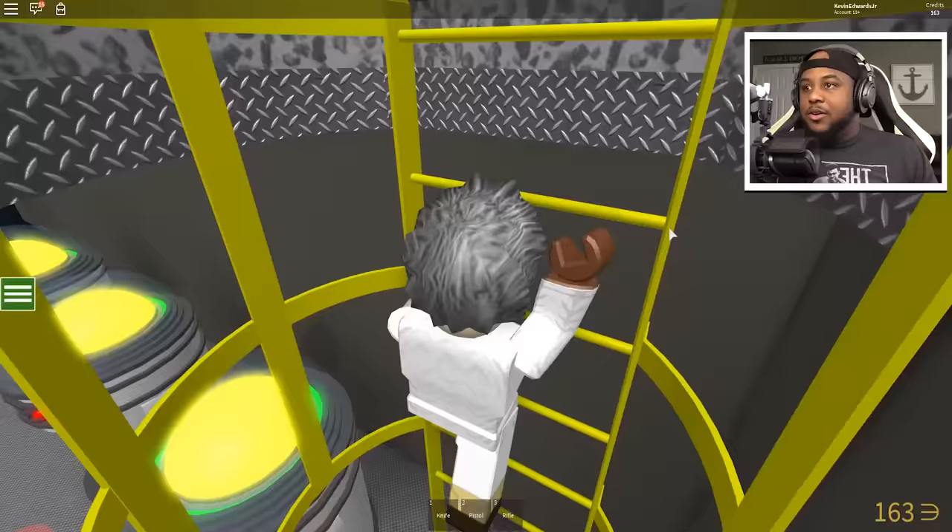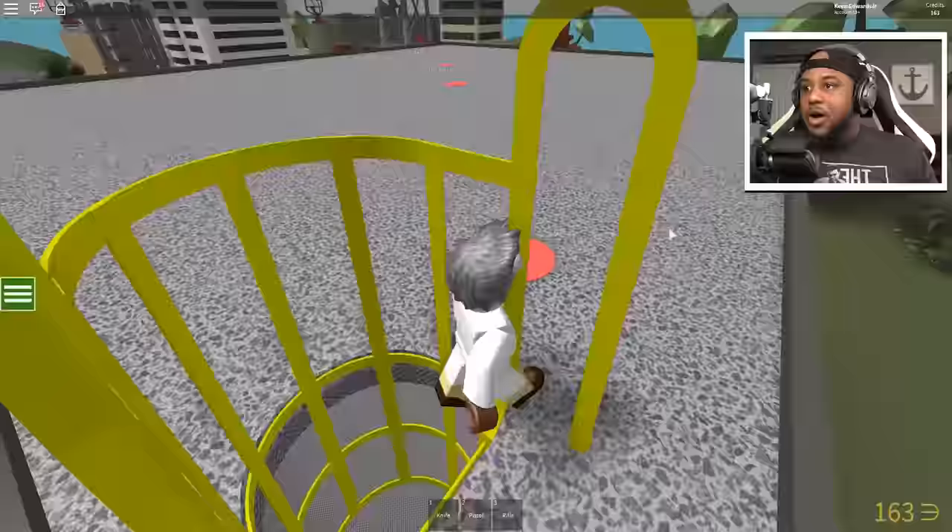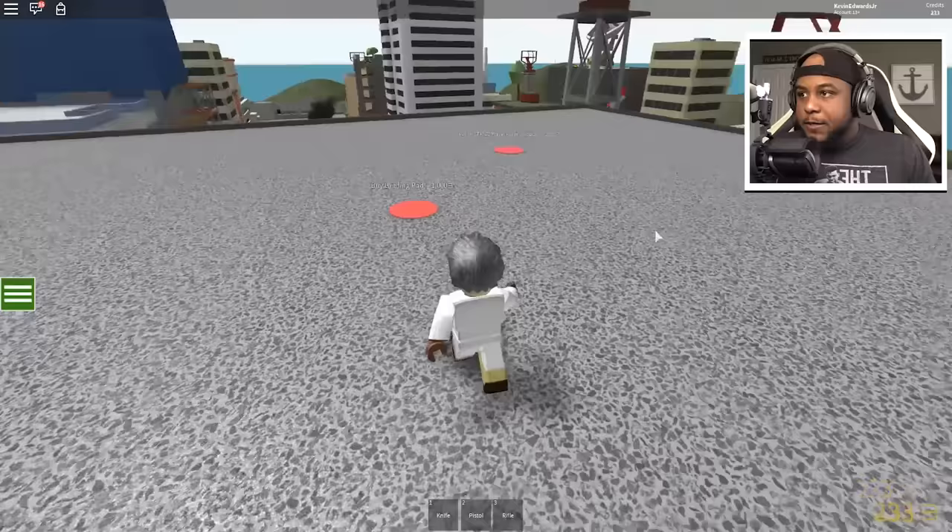Ladder to roof — it's the final ladder! We got some stuff up here too — a pathway, a radar dish, and a landing pad. By upgraded player points distributor. So we have a landing pad — this is the roof!